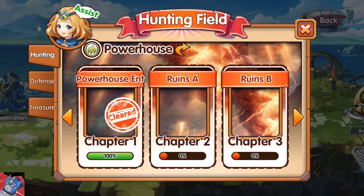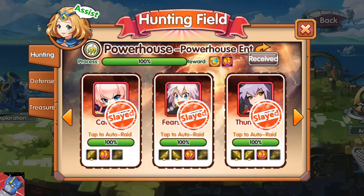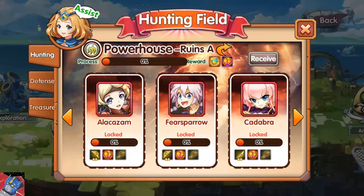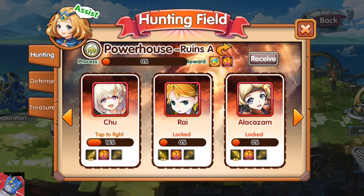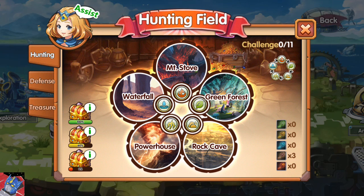I'll go ahead and also show you on the Powerhouse. As you can see, me and my guildmates have managed to clear chapter one. That means we can go through and auto raid any of the stages for any of the things, and we also receive a bonus reward up at the top. You'll note that in chapter two, all of the runes are now two star runes, so now I have the chance to earn better runes. That's a nice encouragement to clear the different areas — the Powerhouse, the Waterfall, Mountain Stove, Green Forest, and Rock Cave. By clearing those areas we can get better runes, which will in turn make our monsters stronger, so we can in turn fight the stronger areas in the hunting field. So it's a nice cycle of encouragement and strength.